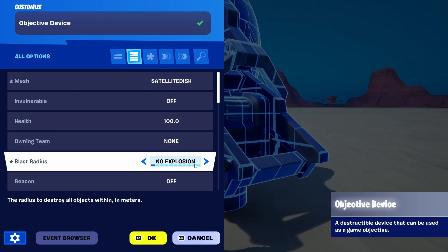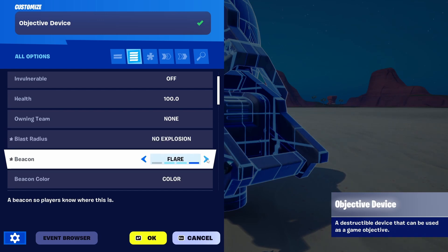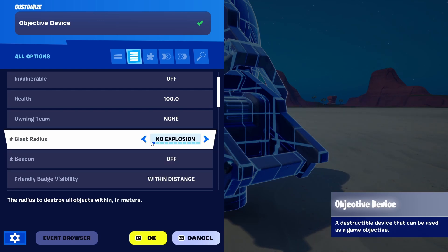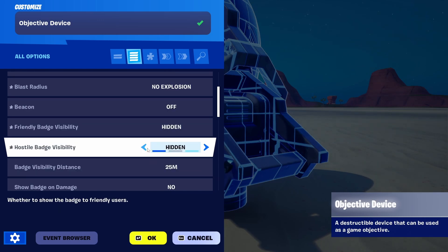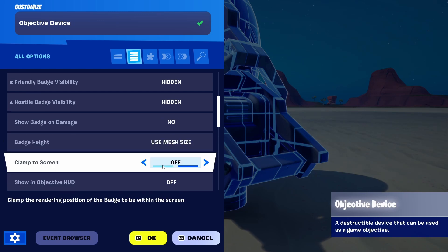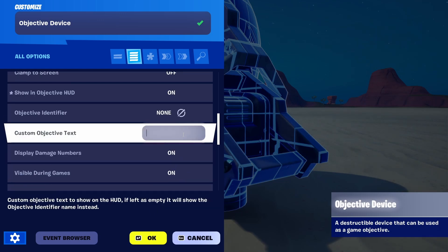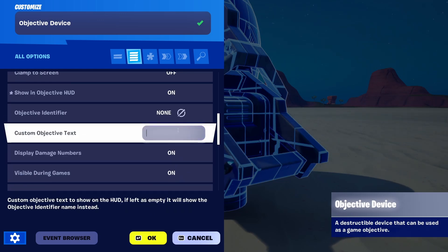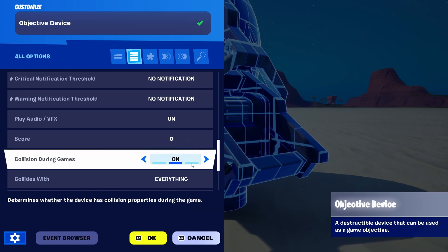You have an explosion option if you want explosions, a blast radius distance setting, and a beacon which gives an additional element of visibility. Friendly badge visibility within distance — you can turn it off or set it to hidden. Hostile badge visibility, show badge on damage, badge height, climb to screen, and show objective in HUD — you can set that to on, and there are different options here as you can see.